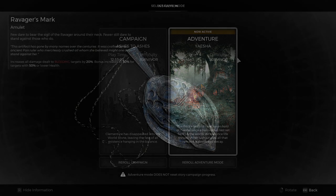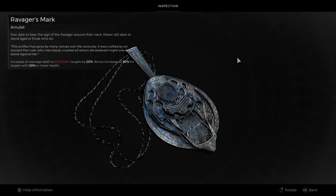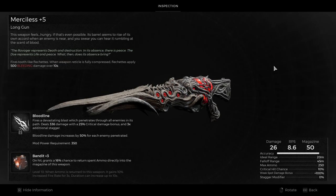By playing in adventure mode, you can keep re-rolling the world to make sure you get the right storyline. Here are the four rewards you can get from the Ravager boss fight depending on how you defeat it. There's the Ravager's Mark, which is an amulet that increases all damage dealt to bleeding targets by 20%, and the bonus increases to 30% for targets with 50% or lower health. Then there's the Merciless Longgun — it fires tooth-like flechettes, and when the weapon reticle is fully compressed, flechettes apply 500 bleeding damage over 10 seconds.